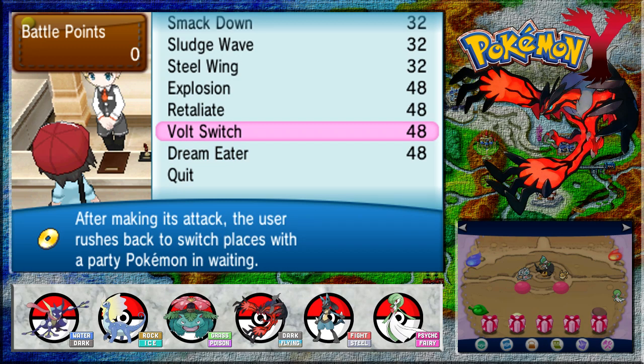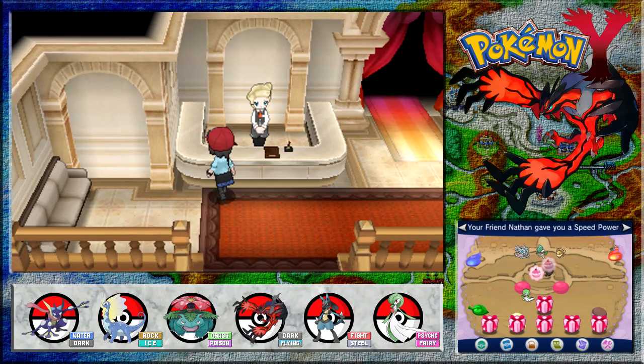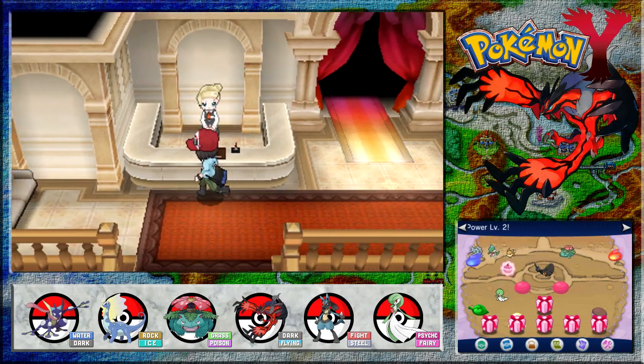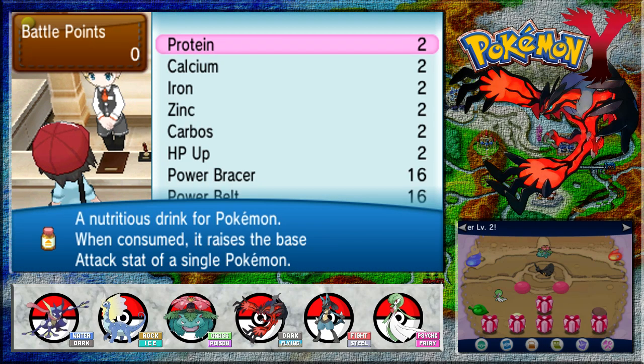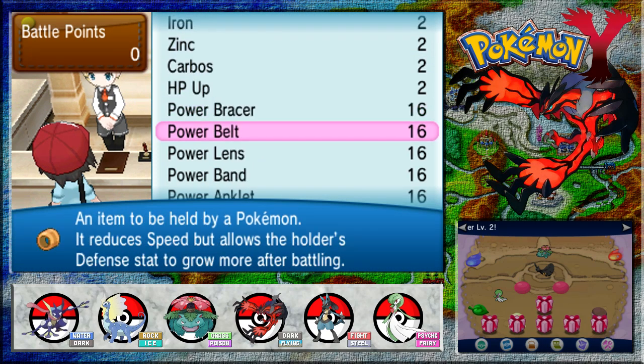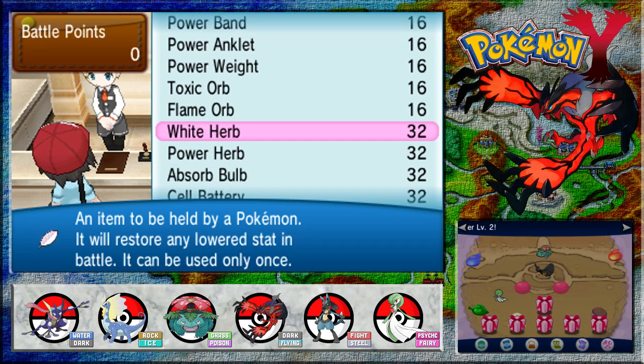Vault Switch - after making the user attack, it rushes back to switch places with a party Pokemon in waiting. Sounds kind of cool. Welcome to the Exchange Service Corner! More BP for prizes! Protein, Calciums, a lot of those kind of things. Bracers, lenses - reduces speed but allows the holder's special attack stat to grow more after battling. Weird stuff, but still.